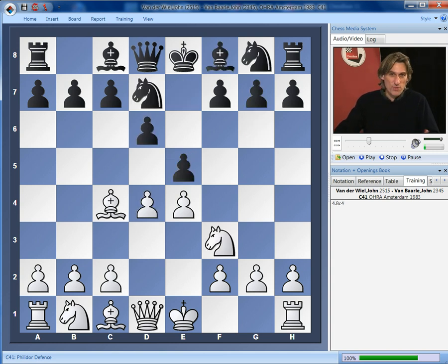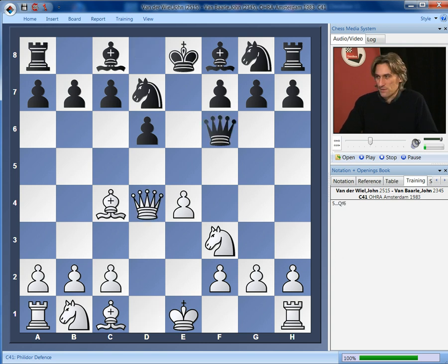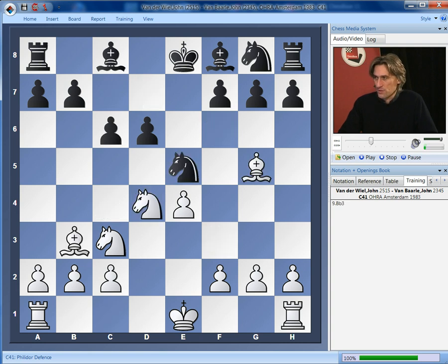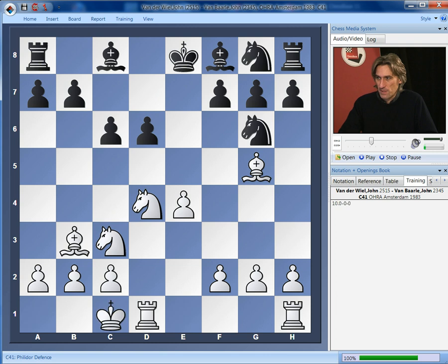You're starting to appreciate the difficulties that black has here. Black could compromise and take on d4. But after this, it's clear that white has a big space advantage. This was the continuation, I think, of a blitz game — Hübner against Kirchner — and white just had a massive space advantage and started advancing the pawns on the kingside.